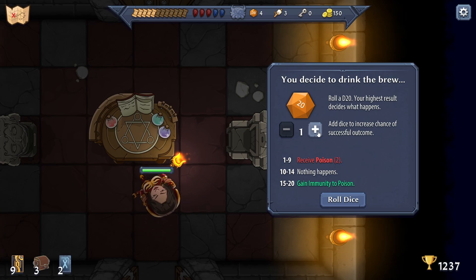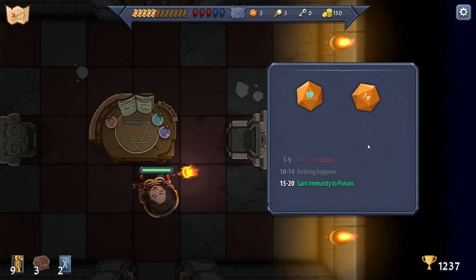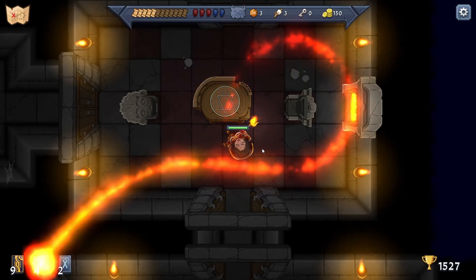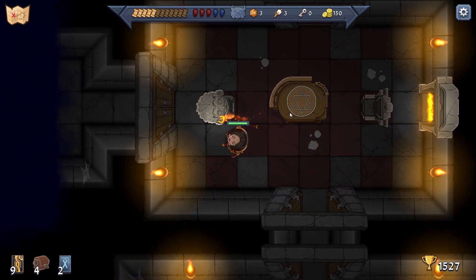Rolling one to nine - let's put two... 19! We are immune to poison - gain immunity to poison until end of battle. It's just a single use. Can we destroy these things? No.